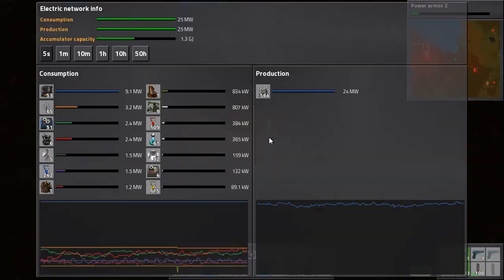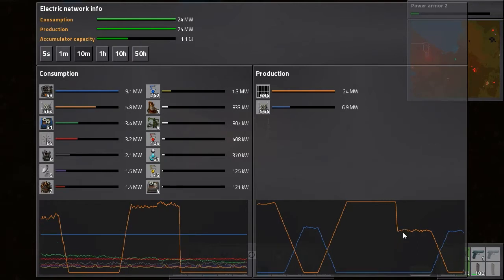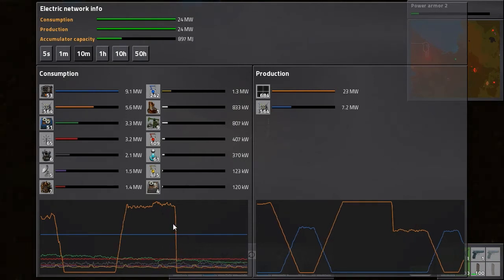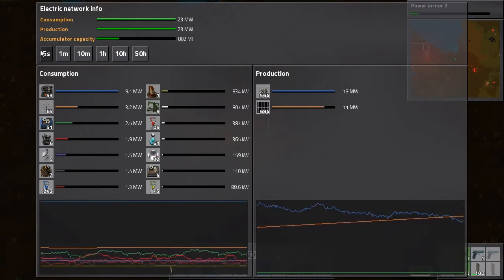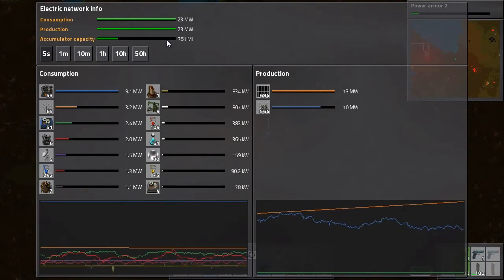How's our power looking? We're running off accumulators. Oh — we actually filled them up completely! That's why consumption went down. The accumulators stopped getting filled because they were full, and the solar is coming back online now. I think we went through the night just fine. Consumption is slowing down and should stop soon.